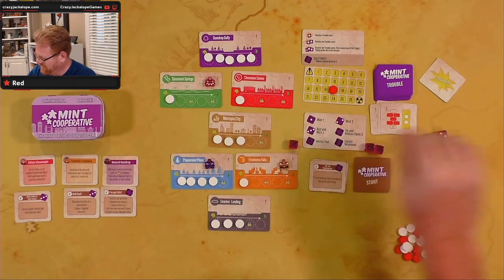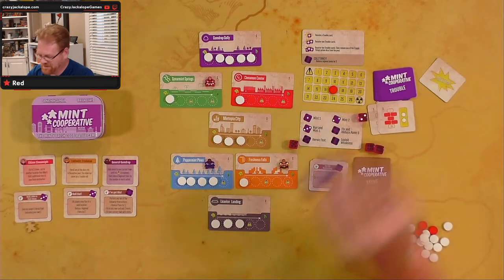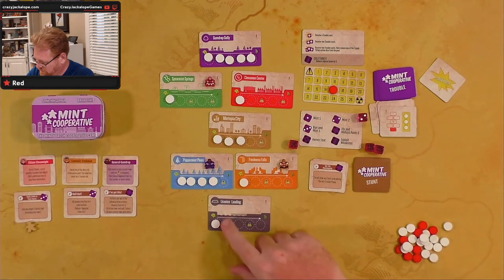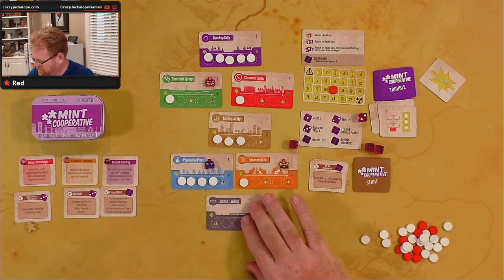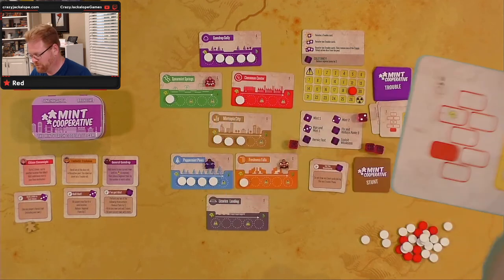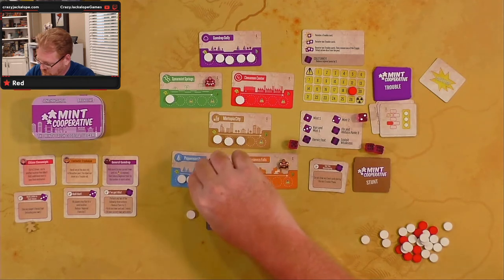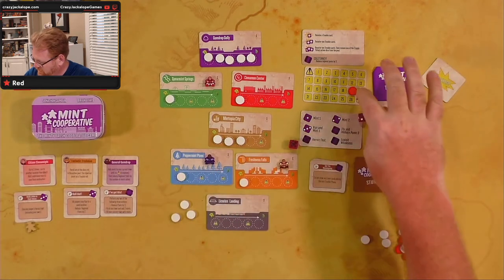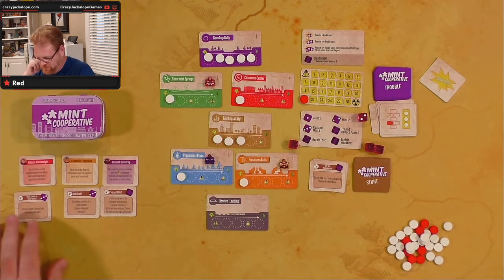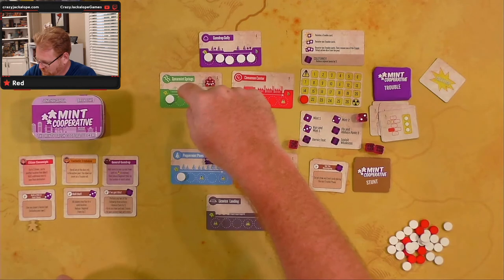We got a heroic feat result and a mint two. Double trouble number one: three off of the bottom town, revealing two panics — we're at 21. Now the second trouble card could be a mayhem. Let me count — we had four cards plus a mayhem, so five in the stack. I've used one of the next set, so it shouldn't be mayhem yet. But when the next mayhem comes out we're looking at about 11 visible panic symbols across all towns.